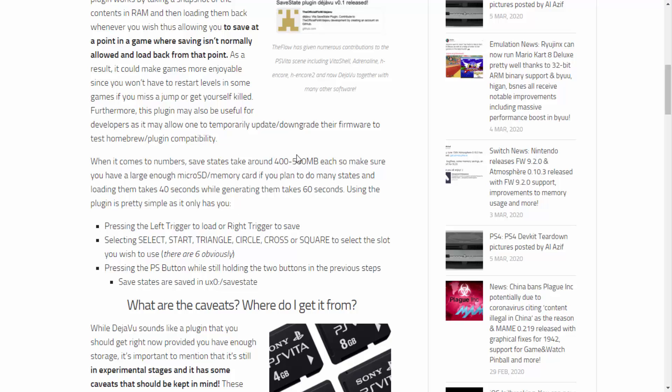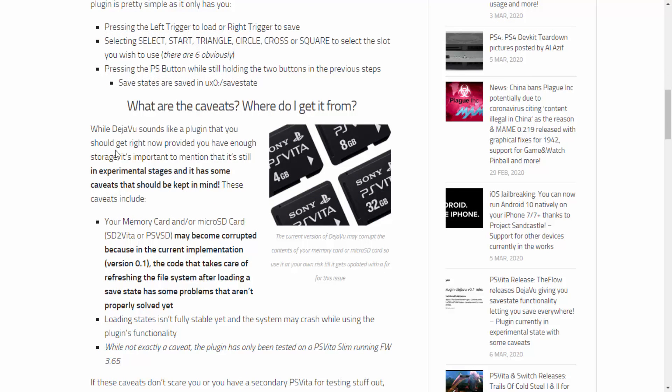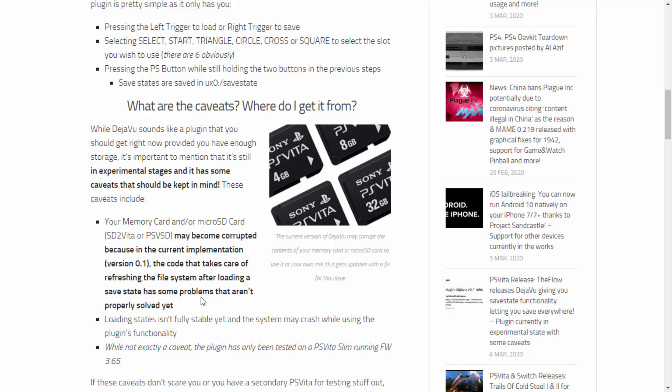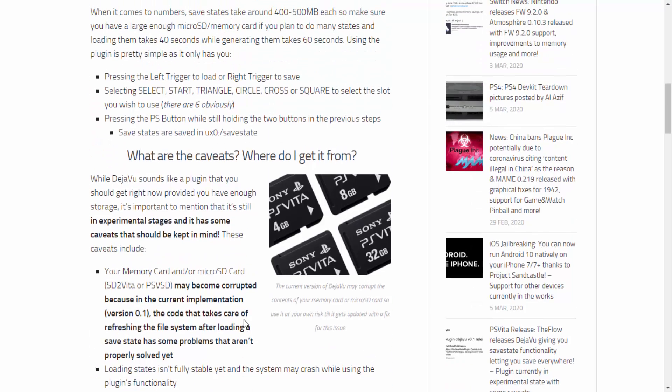There is a bit of an issue — each RAM snapshot can take 400 to 500 megabytes, so that could fill up your SD card quite quickly if you're doing this on multiple games. There's also an explanation of how to get it working. It's important to mention it's in experimental mode, which could cause issues — they're also saying it could corrupt your memory card or SD2Vita. It's on version 0.1, so bugs are always to be expected.